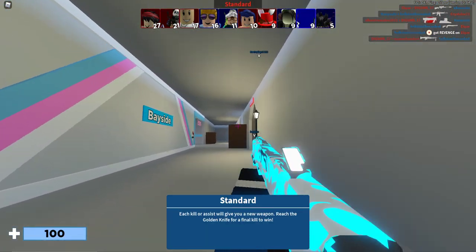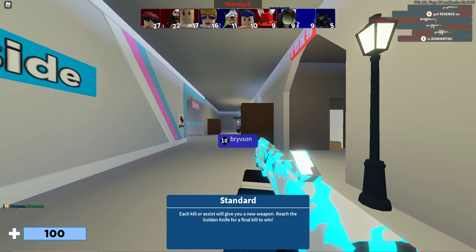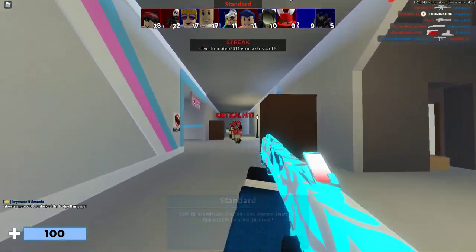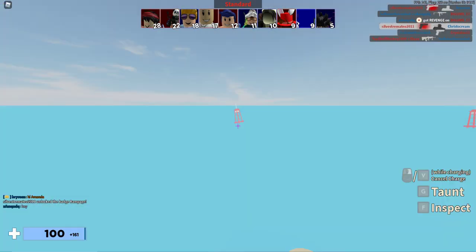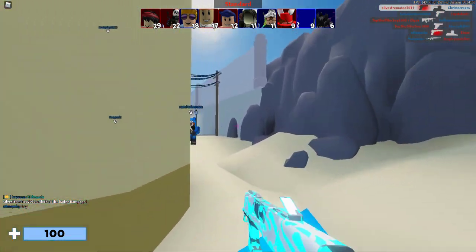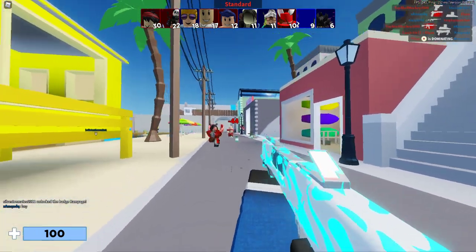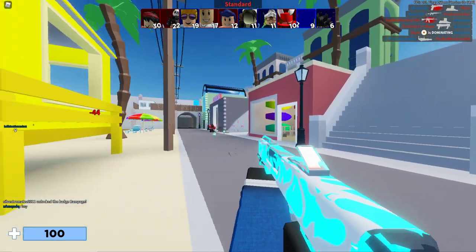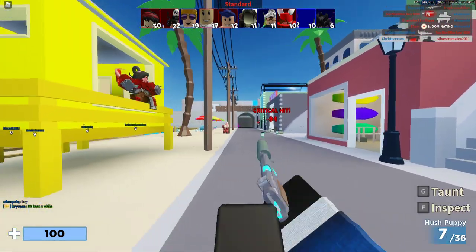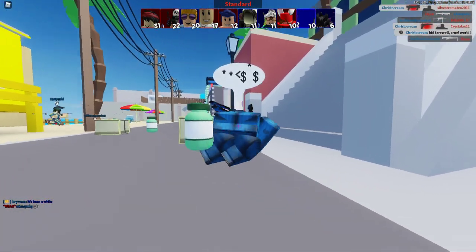Second tip is, you gotta keep your crosshair at head level. Everyone uses it at feet level. Keep it at head level — you can just hit those headshots. But unfortunately, Castler's is on an alt account and he just killed me right there instantly. But anyways, we can still hit the headshots. Just keep it at head level — the hitreg's not working at all. And then boom, look at that, 224 damage headshot.